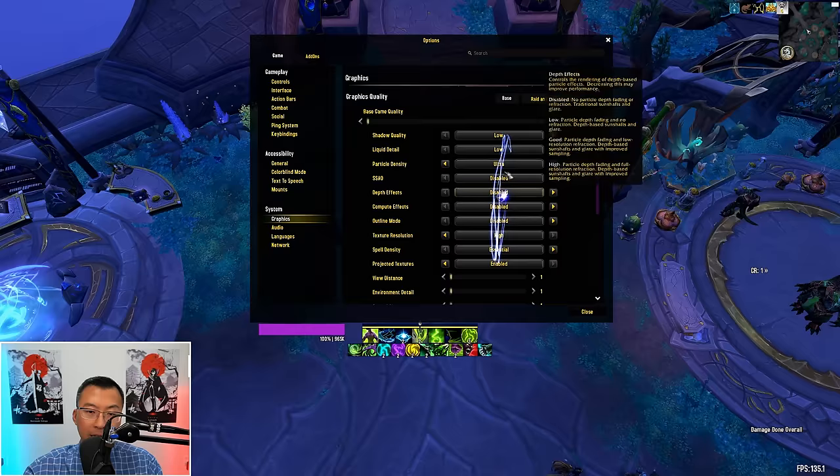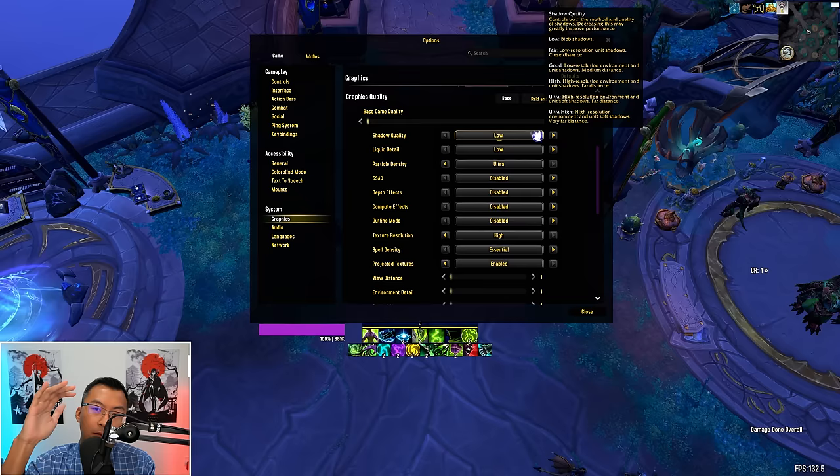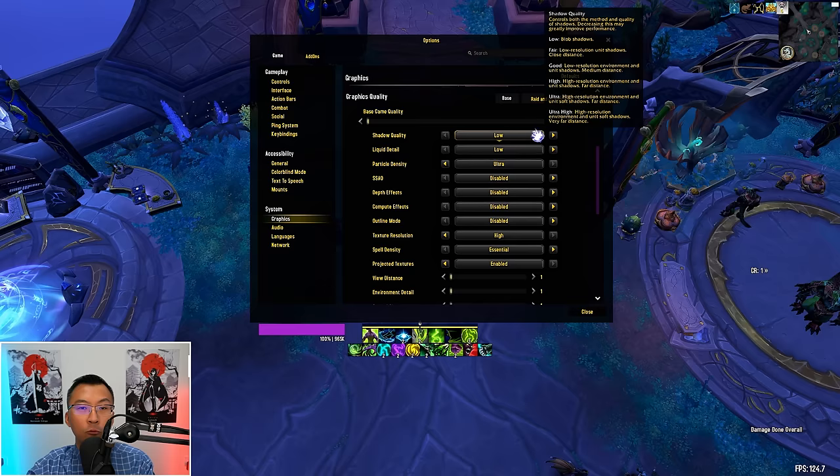Shadow Quality controls how detailed and realistic shadows are in the game — the higher the setting, the more nuanced details like the specific shape of a tree's leaves on the ground or the subtle movement of your character's shadows. But shadows play no role in game mechanics, so I definitely turn this down to maximize FPS.